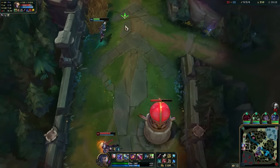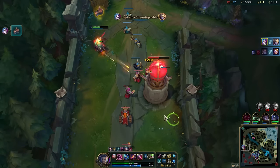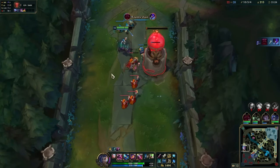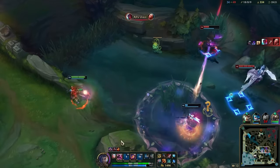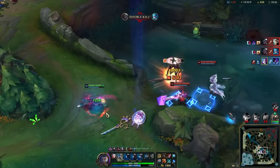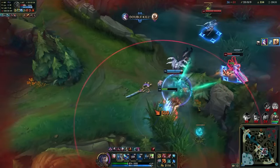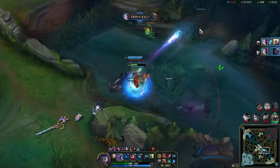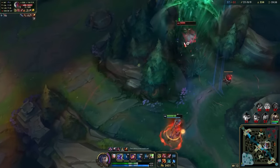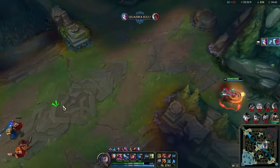It sounds silly, but by avoiding fights and just pushing lanes, you'll actually be part of a lot of the action if you do so properly, since you'll always be forcing someone to defend against you. All of this is in an effort to get strong enough to team fight. Once you're at 2-3 items, group up with your teammates around objectives and look to demolish the enemy team — you bring some of the highest DPS in the game, and as long as you stay alive and hit whatever you can, you'll be winning games in no time.